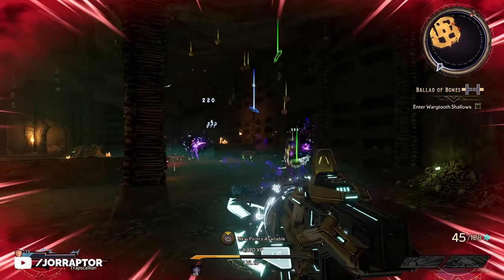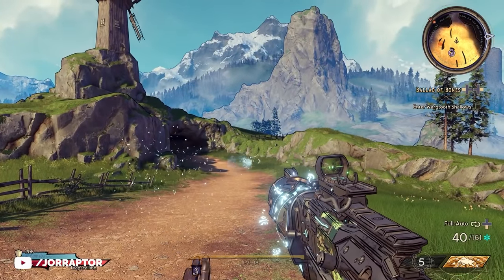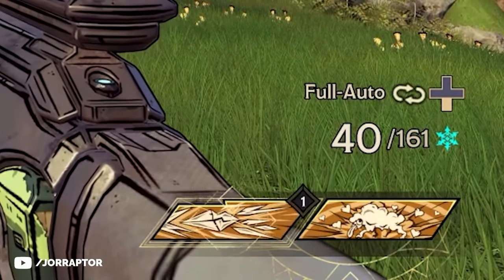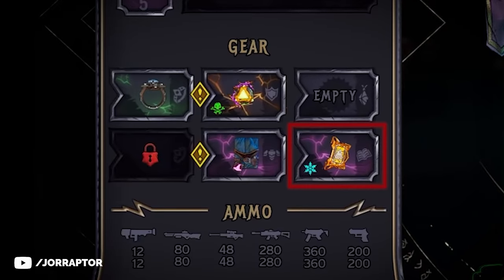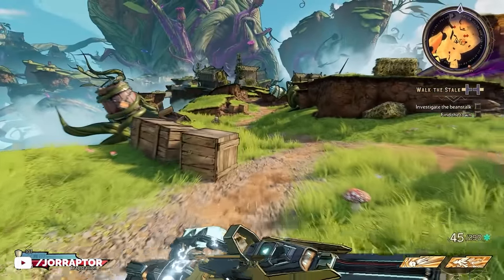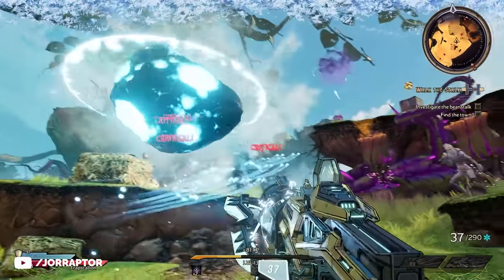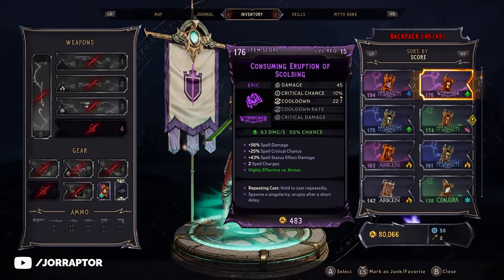Spells in Wonderlands replaced the grenades from Borderlands, with the big difference being that spells recharge over time instead of being refilled from ammo pickups. There are many spells you can buy or loot, and while every class only has one spell slot, with the second action skill from the Spellshot — unlocked at level 7 — you can equip a second spell used with the regular action skill button. So you can keep two amazing spells and use them at the same time.